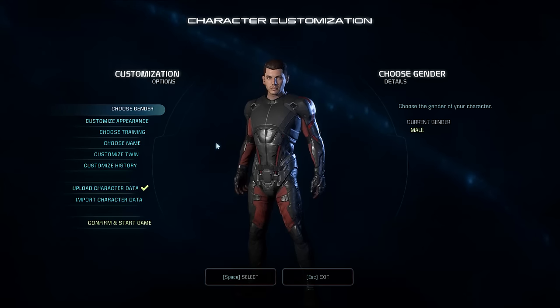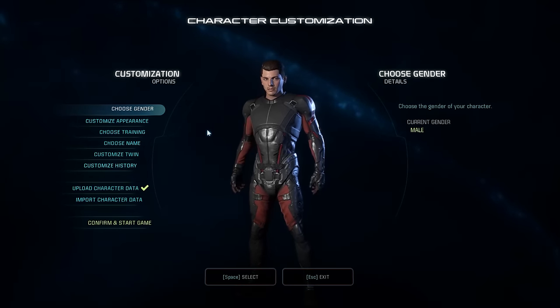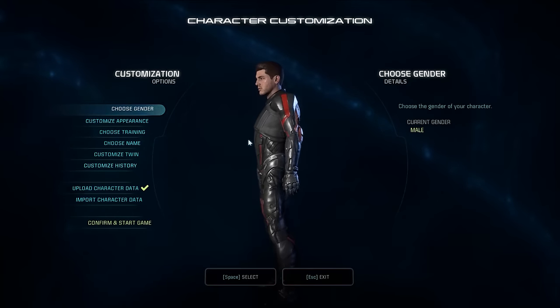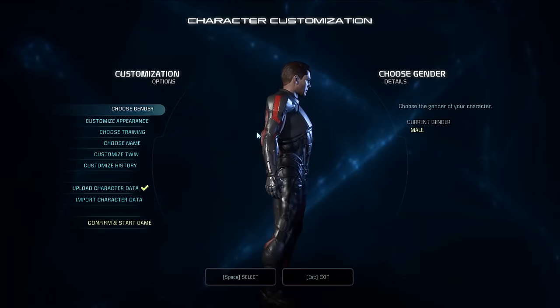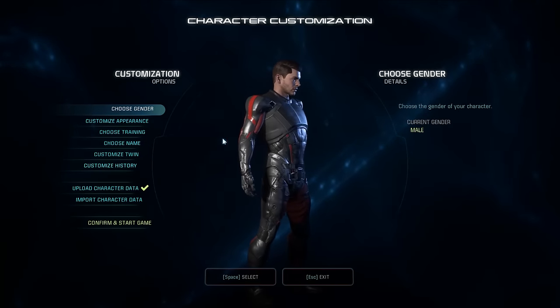So we're going to start by doing a male Ryder — Ryder, R-Y-D-E-R, is the last name of our character. We've got this fellow over here with all options set to default ultra, so we've got film grain effects and different things like that. This armor is pretty cool.